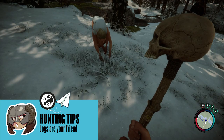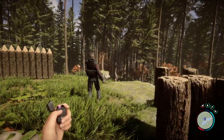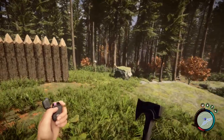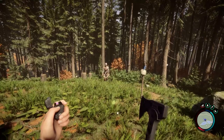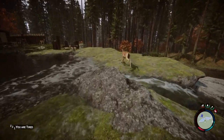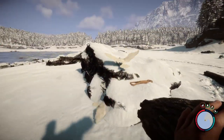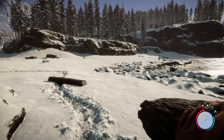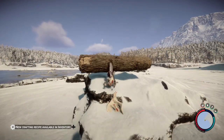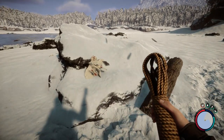Hunting animals can be difficult. Some of them are small, fast, and too smart for traps — or if you're like me, you're too impatient or too hungry to use those traps. In that case you'll want to enable the beaver approach and chuck logs at seagulls, rabbits, and deer to catch them or at least stun them while you deliver the finishing blow. It's more merciful than needling them with arrows. Promise.